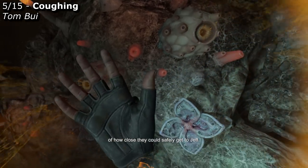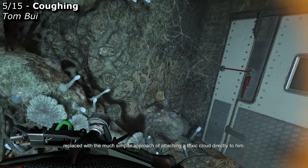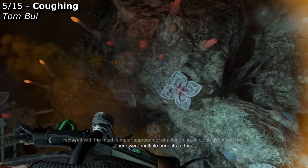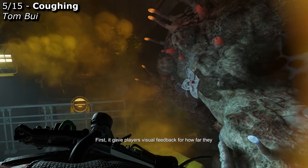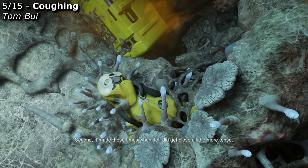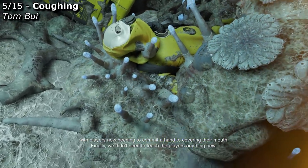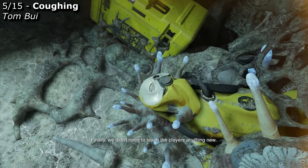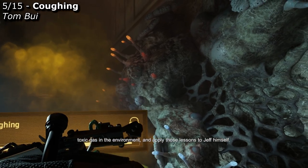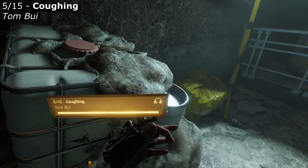This still left us with the problem of players being unsure of how close they could safely get to Jeff. We realized that the earlier experiment of adding tentacles to Jeff could be replaced with a much simpler approach of attaching a toxic cloud directly to him. There were multiple benefits: it gave players visual feedback for how far they needed to stay away from Jeff to be safe; it made those times when Jeff did get close all the more tense, with players needing to commit a hand to covering their mouth; and finally, we didn't need to teach players anything new — they could carry forward what they had already learned about toxic gas in the environment and apply those lessons to Jeff himself.